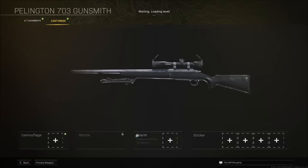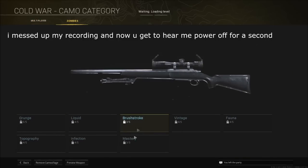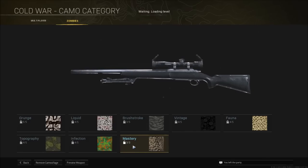I'm going to be using custom class number one. You want to put on the gun that you have the camo unlocked on — for example, I'm going to be using a Cold War gun because I want to put Dark Aether on my Marco. Click on customize, hover over the actual camo category for that gun, and hover over the camo category. Don't actually select the camo just yet — just hover over the camo category that the camo is in.